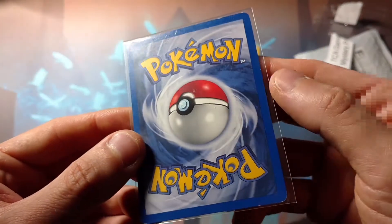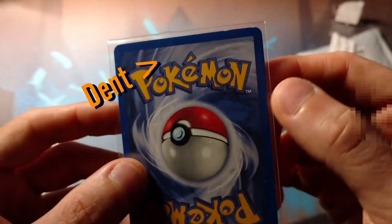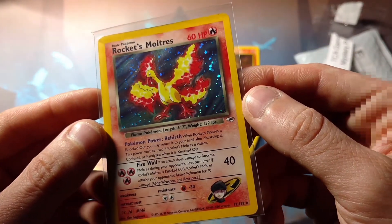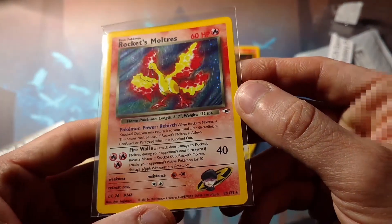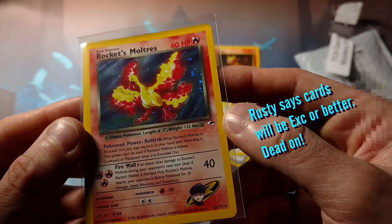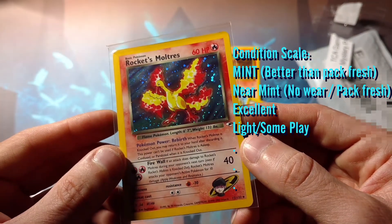A Rocket's Moltres. Excellent. Is it actually near mint? Yeah. You can see some little dents on the edges here, some edgewear — it's a little dent. That's dust, not damage. Team Rocket. Rocket's Moltres. Gym Heroes, the first gym set. Excellent. You can see those faint, really faint scratches, but most people would pass this as near mint. It's not a nine, but it's decent. And hey, that's really cool — look at that old school holo.